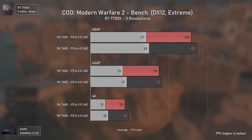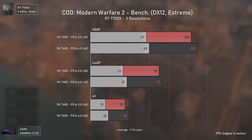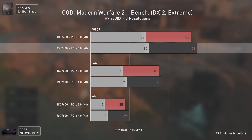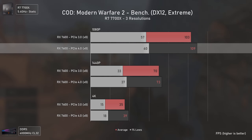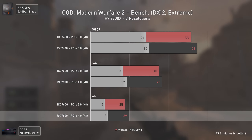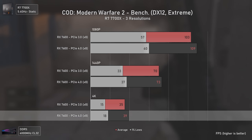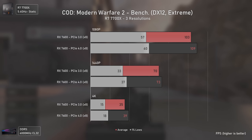In Call of Duty Modern Warfare 2 the differences are also small but bigger than in Assassin's Creed Valhalla, presenting a mild 6 average FPS boost at 1080p which translates to 6%, with the most important FPS boost being at 4K, where we go from 35 to 39 average FPS — an 11% FPS boost. Not bad.